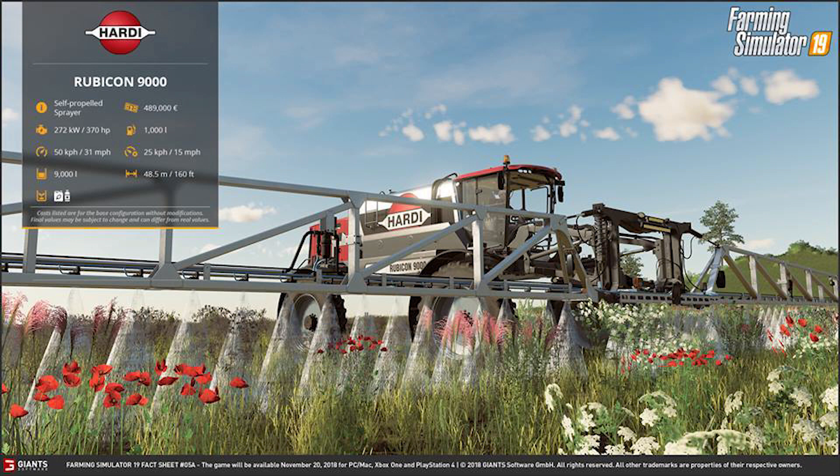Hello YouTube, what is up, it is Riot Ghost. Today we have fact sheets number five, six, seven and eight for Farming Simulator 19. Let's jump straight in. For starters, we have the Hardi Rubicon 9000, it is a self-propelled sprayer.